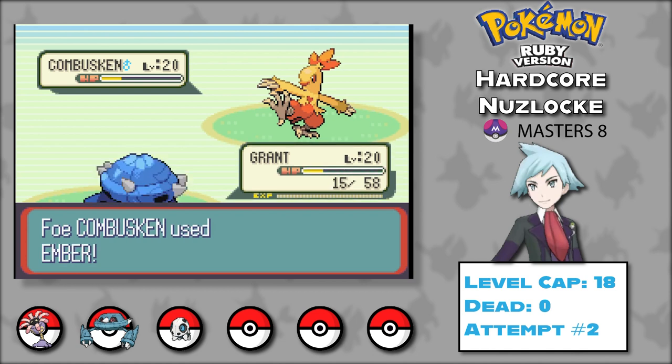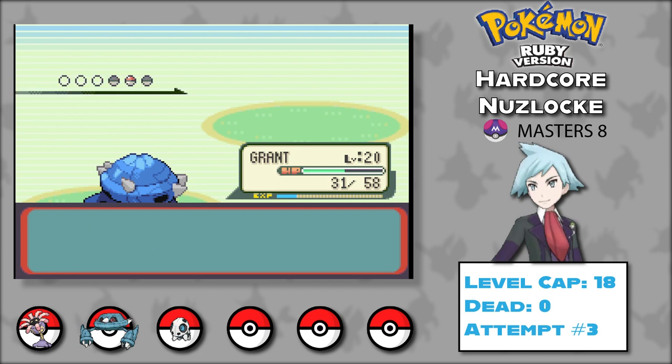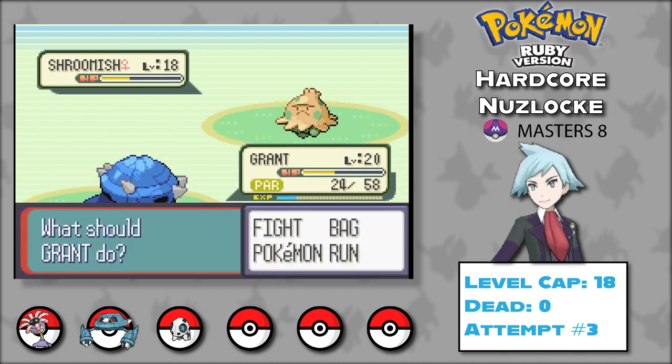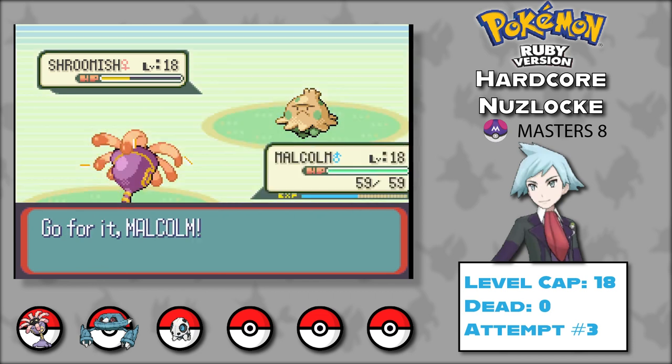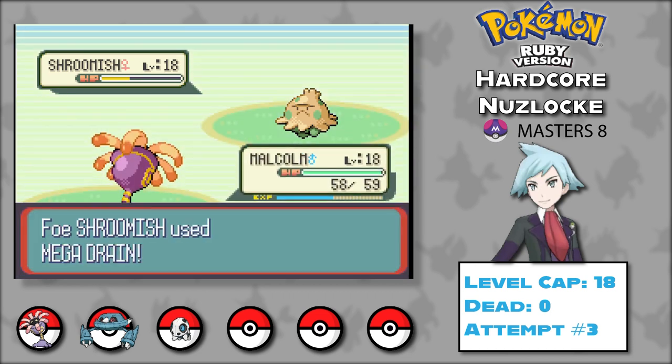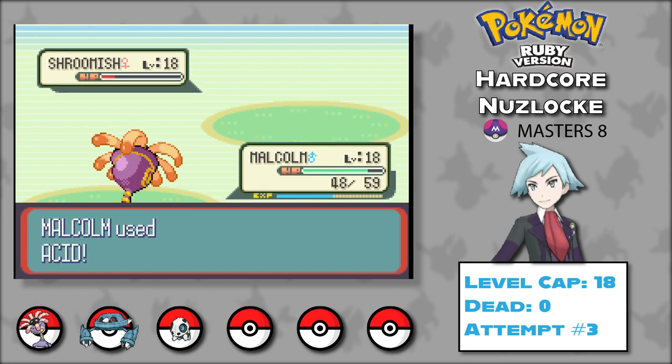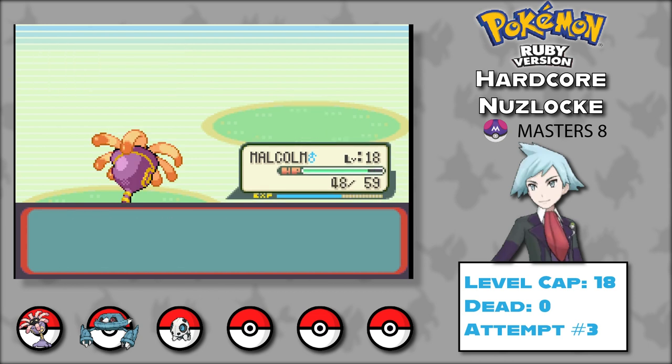On to attempt number 3. Combusken goes for Double Kick when I switch Grant in, but she still scores a critical hit. Blaze-boosted Ember would take me out, but I attack with Confusion anyway. Combusken only uses Focus Energy, letting me eke out a win on the next turn. Last is Shroomish — Grant whittles her down a bit, but after getting paralyzed and hit with Leech Seed, I swap for Malcolm and finish with a few hits of Acid.